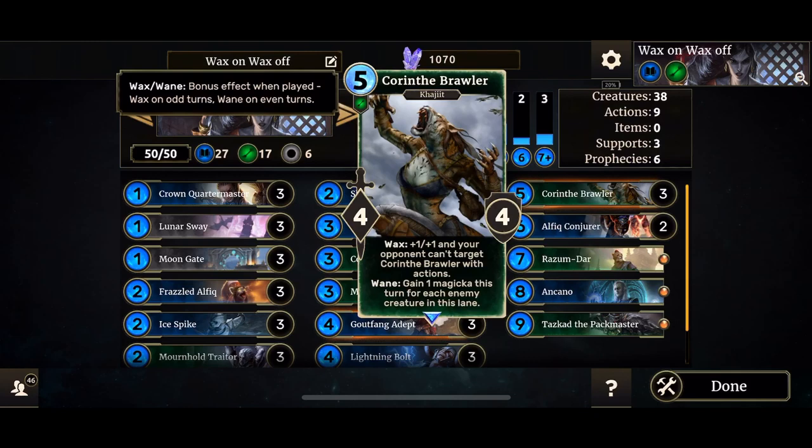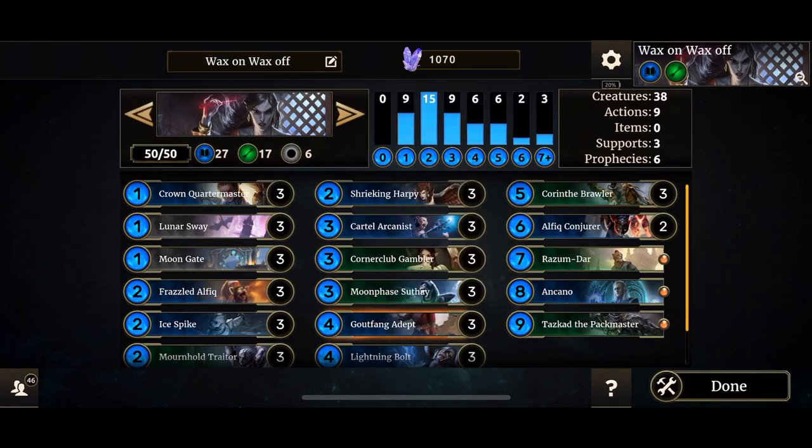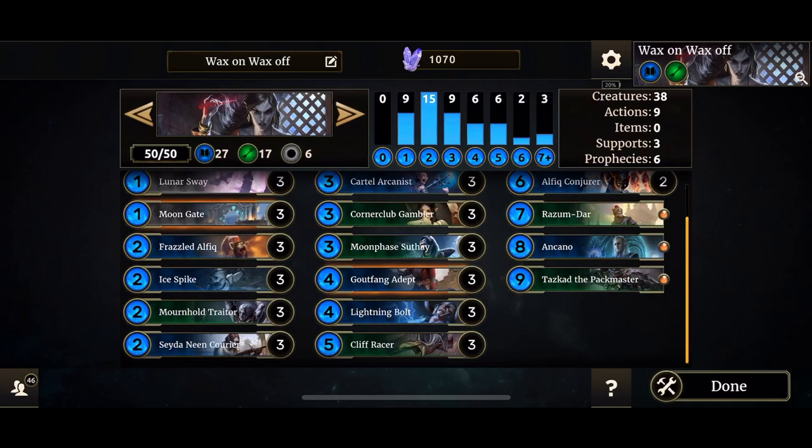Corinthi Brawler is decent in the ranks of Wax and Wayne — you get plus 1 plus 1 and your opponent can't target it with actions. Or, gain one Magicka this turn for each enemy creature in this lane. So you can use that with Moongate, and if you're fighting against a token deck you can overthrow the board by summoning more stuff — you'll gain four Magicka and it will be immune to actions. Please let me know if you think of something else that could fit well and synergize with all this stuff. Seda works well, Cliff Racer for extra reach — you name it, you got it.